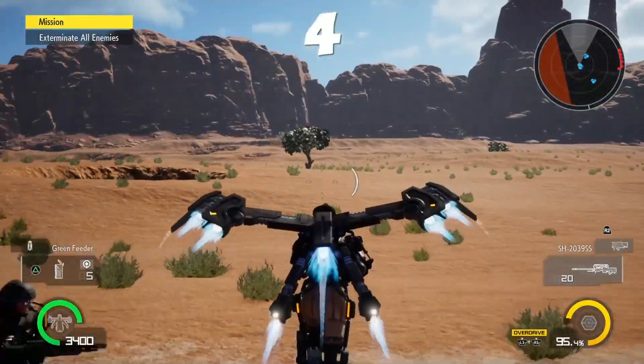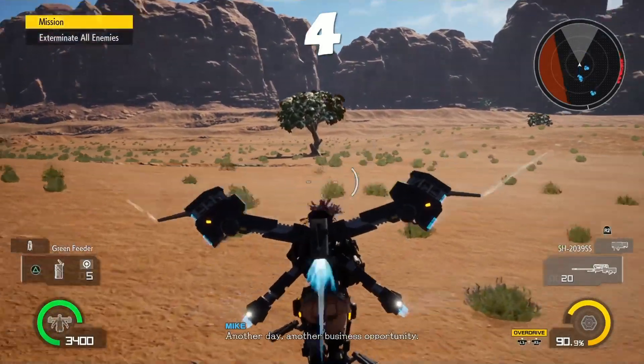On to Mission 4 — Mission 4 is very simple. You just turn left at spawn and it's underneath this tree.